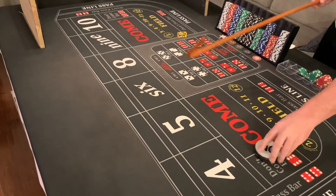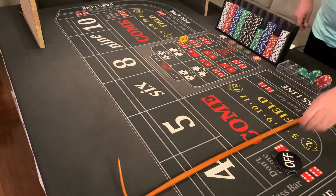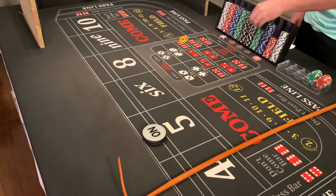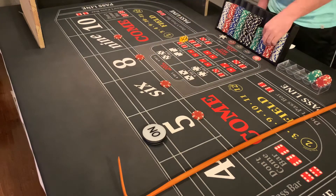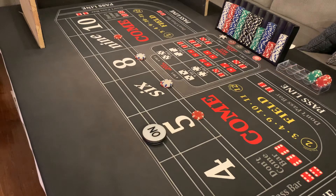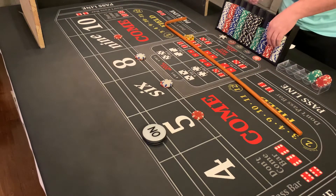We'll wait until a new point is established. Dice are moving — seven, front line winner, doesn't affect us. Five four one five — new point. Drop the dealer $50, he'll give us six and change and set us up $44 inside. Cap those six and eights off. We are ready to go — we're risk-free right now, we've made our money. This is house money. Six three nine — nine hits.